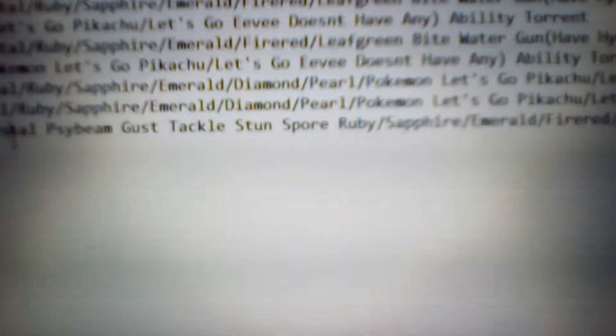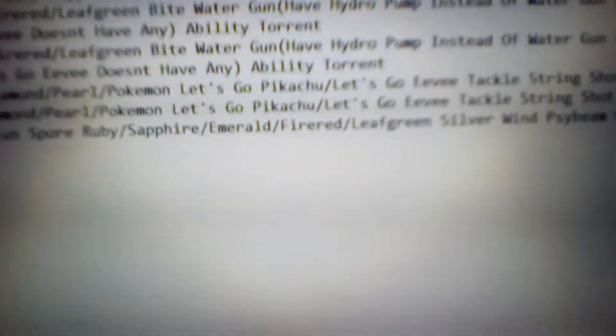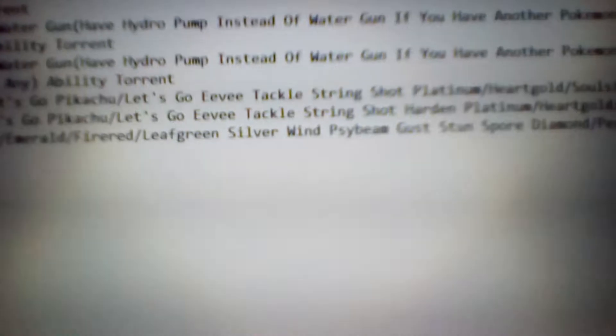Paralysis, if you don't know, lowers the paralyzed Pokemon's speed by 50%, and sometimes they can't move at all — it'll say they're paralyzed and they can't move. So it can be pretty sweet. For the move set in Ruby, Sapphire, Emerald, FireRed, and LeafGreen, the one that's different is Silver Wind instead of Tackle. Silver Wind is a pretty good move: 60 power, 100 accuracy, special bug type move. It has a 10% chance to raise all your stats at once, which is pretty neat if you get lucky.